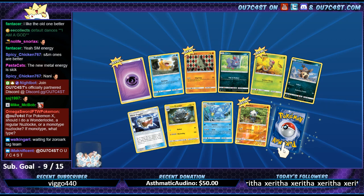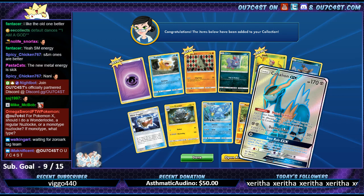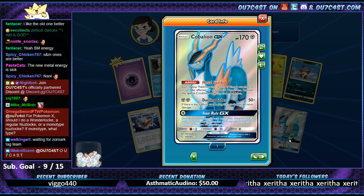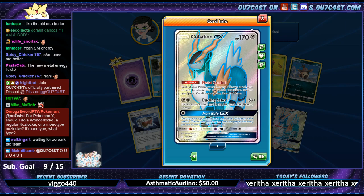Alright guys, for Pokemon X should I do Wonderlocke or regular Nuzlocke? Cobalion GX Full Art. Or a monotype Nuzlocke - monotype, what type? Do monotype and do dragon if you can. Cobalion - nice.